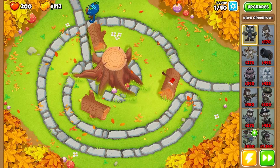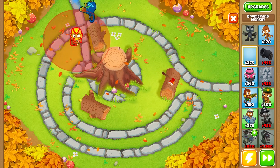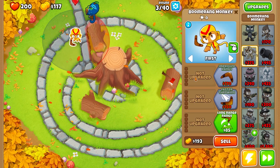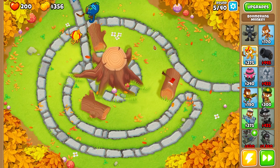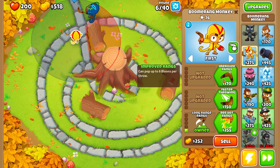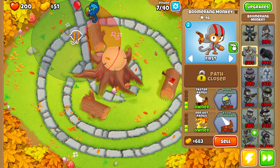We're just going to keep on going. Then we're going to throw a boomerang down right in this little left corner and long-range boomerangs. Then with the boomerang monkey we just place faster throwing ranks, fast ranks, and then red hot ranks on round 7.